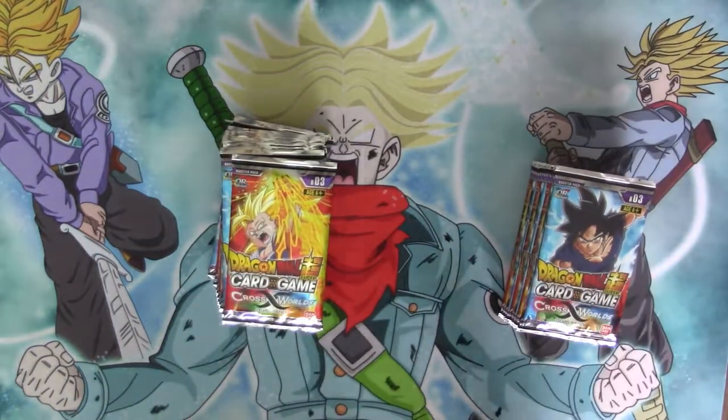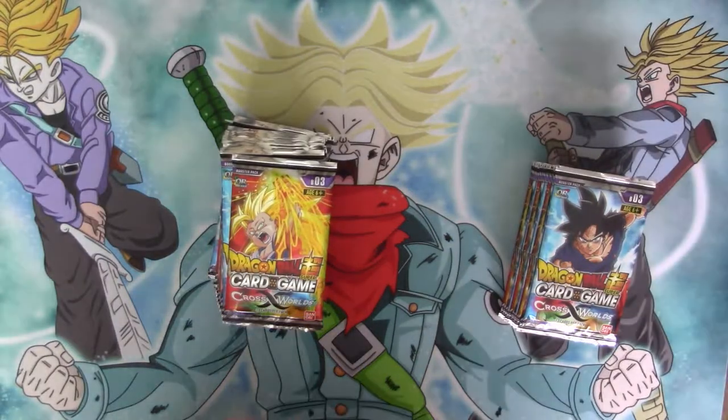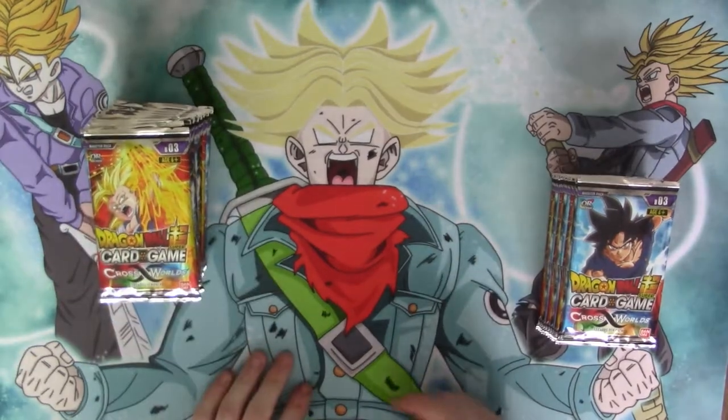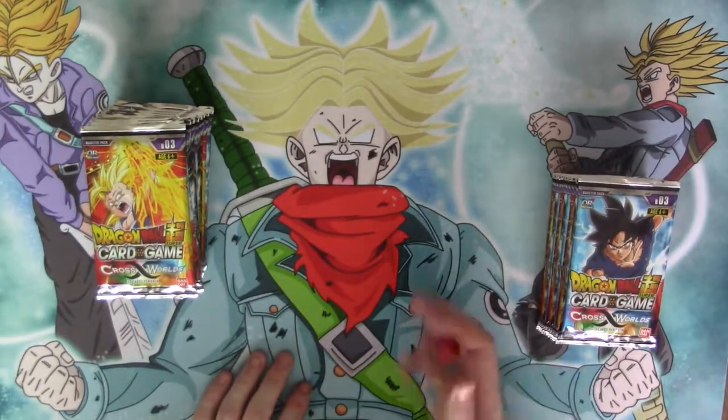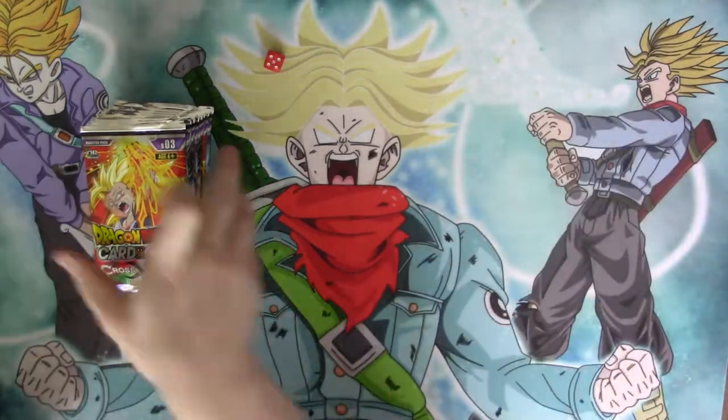Alright. We're going to do this little dice thing again because Jonah is going to be opening up half of this and I'll be opening up the other half. So, one, two, three, four, five, six. Five. So I get this side and Jonah gets the other side.